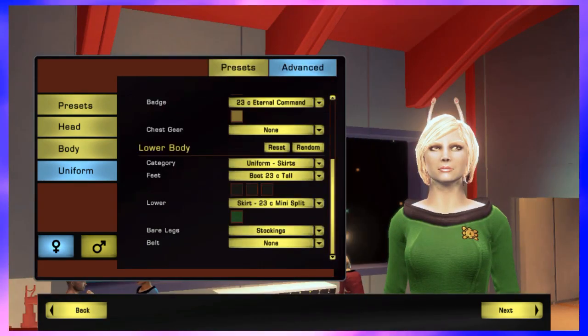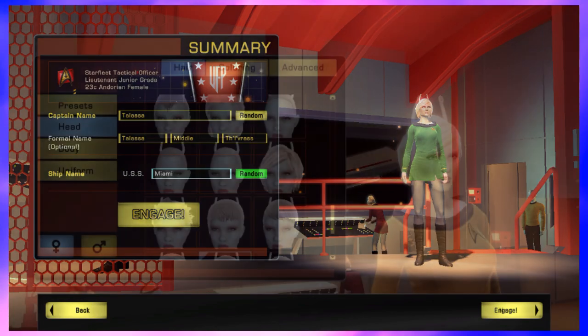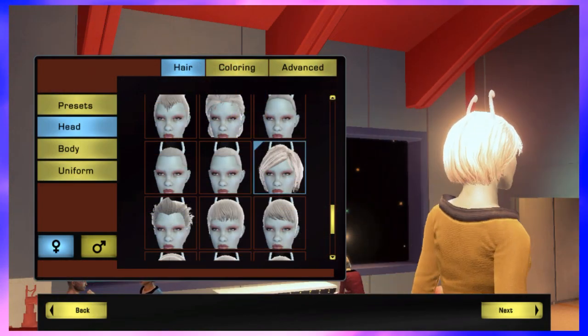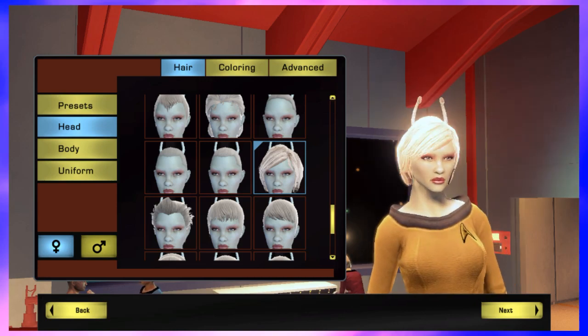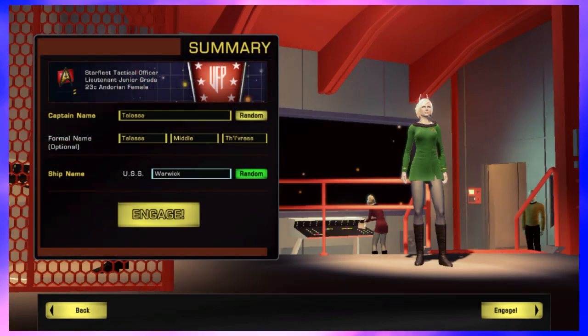Names are usually tough, but I've already got this one figured out. The name is actually a reference to my first-ever Tactical Bridge Officer's default name from back when I demoed the game on my cousin's account right after launch — Talasa. I was initially going to go with a male Andorian and name him after my second bridge officer, but I decided to play around with the female avatar and ended up liking the options I got. Plus, I like to keep my character list balanced, and I've got a lot of male characters already.